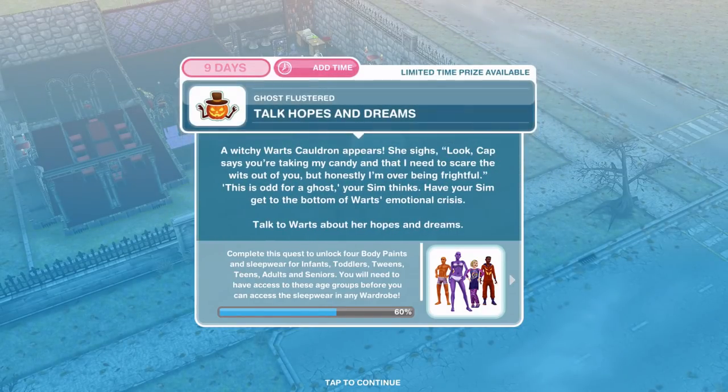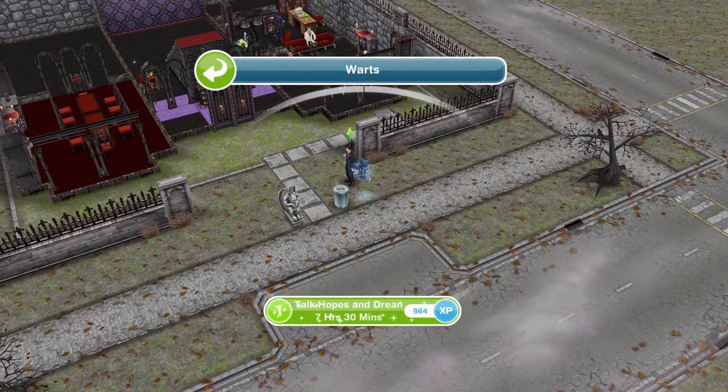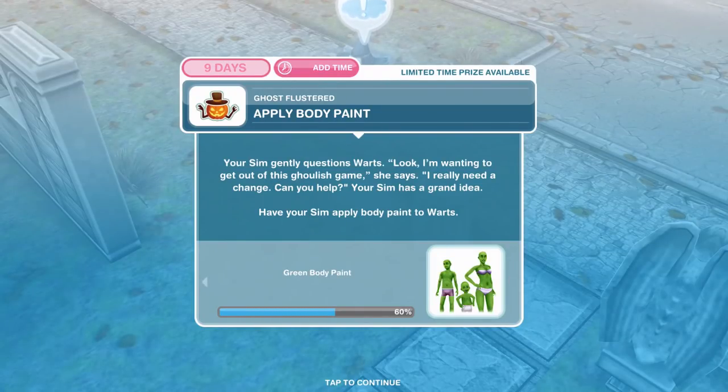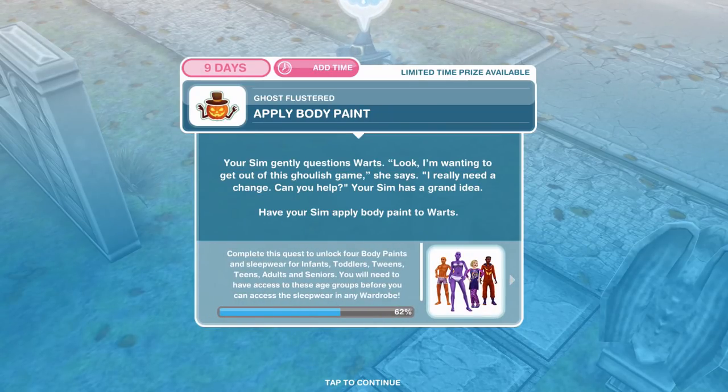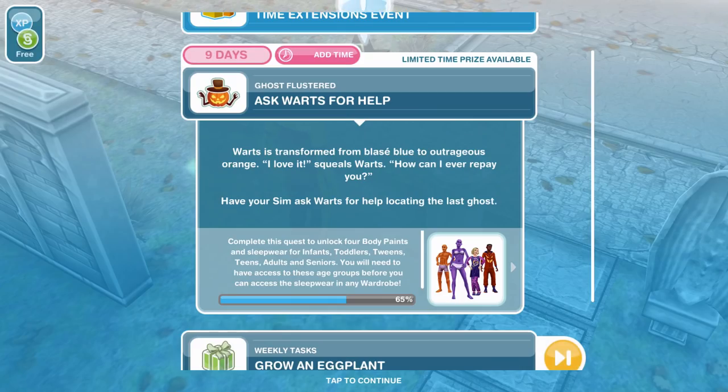We have finished trick or treating with our five Sims, now we need to talk hopes and dreams. A witchy Warts Cauldron appears — she says Caps told her to take candy and scare the wits out of you, but honestly she's over being frightful. This is odd for a ghost your Sim thinks — have your Sim get to the bottom of Warts' emotional crisis. Talk to Warts about her hopes and dreams for seven hours and thirty minutes. Your Sim gently questions Warts — she says I want to get out of this ghoulish game, I really need a change, can you help? Your Sim has a grand idea — apply body paint to Warts for five hours and fifty minutes.